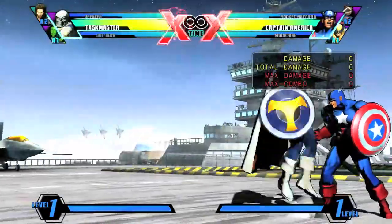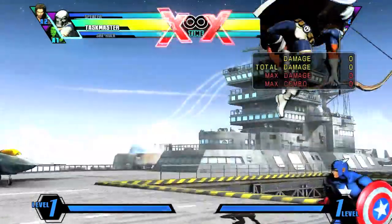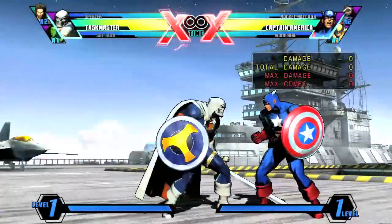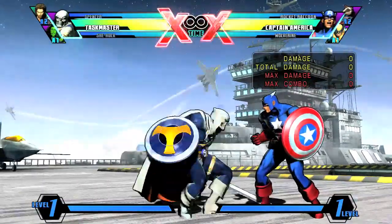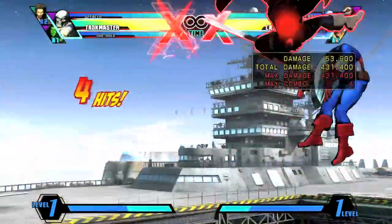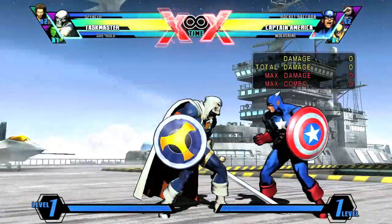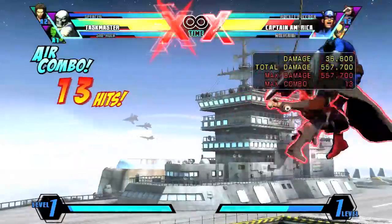The last thing I want to talk about is Taskmaster's X-Factor. Taskmaster's X-Factor is great because you can do it in the air — you can do an air super, an X-Factor second air super, which is always nice. It's great for happy birthdays if you get it, but as far as his normal combos go, it does let him fall a little faster than I'd like for his combos to be consistent. So if you're going to X-Factor, try to keep it simple and keep in mind that he will fall a lot faster than normal. If you want to cancel X-Factor, it's usually a good idea to do it after a Shield Skill or something because they just float there.